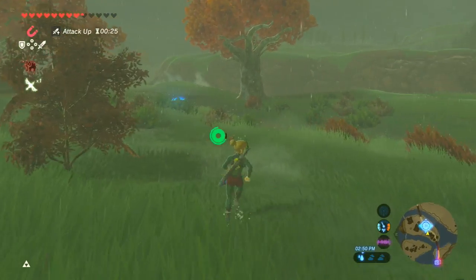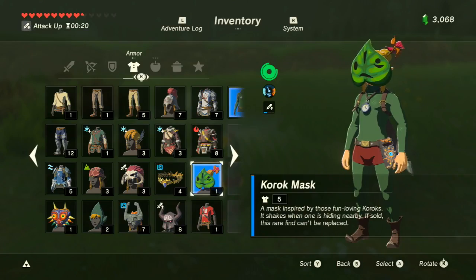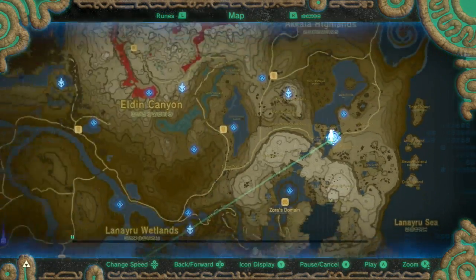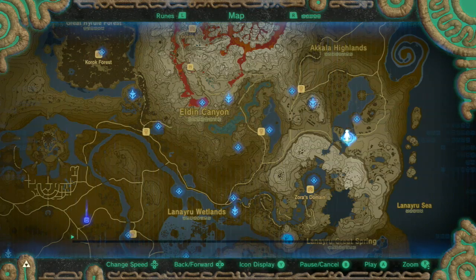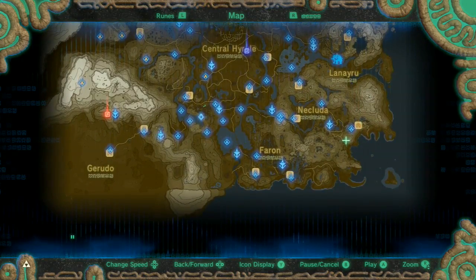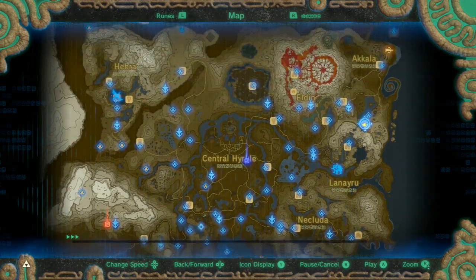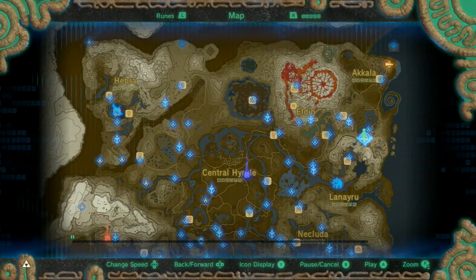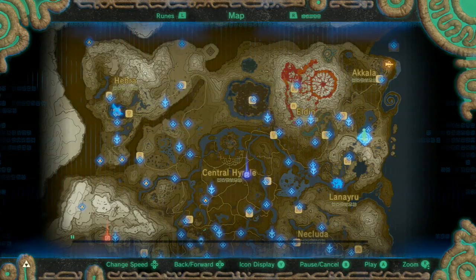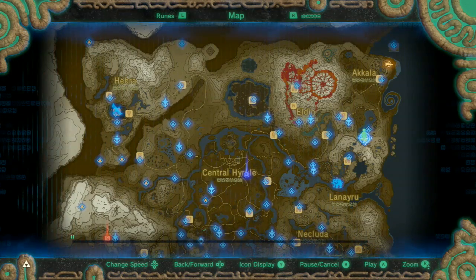I actually want to show you guys a map feature. We showed this in our last segment, but it's really cool — this is called Hero's Path Mode. What this does is it lets you view where you've been on your adventure so far. You can slow it down, speed it up. Basically you can see how your adventure has unfolded. This is really useful for tracking down those last Koroks, last shrines, last towers, because it shows you not only where you've been, but obviously where you haven't been.